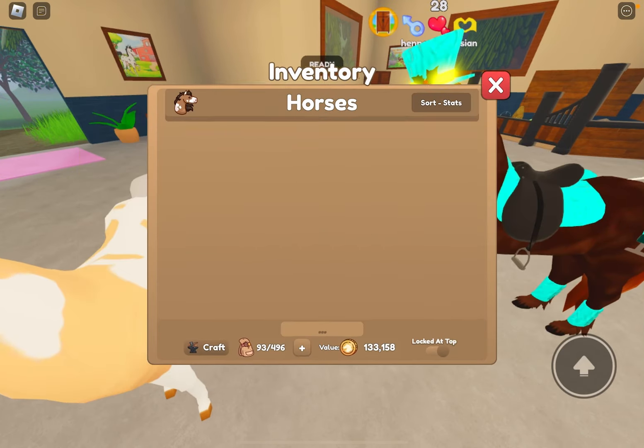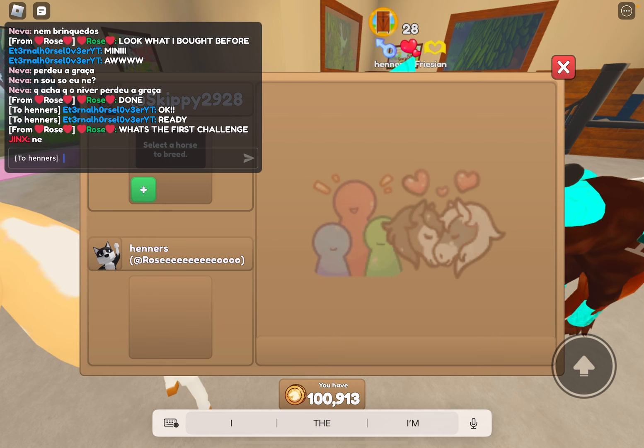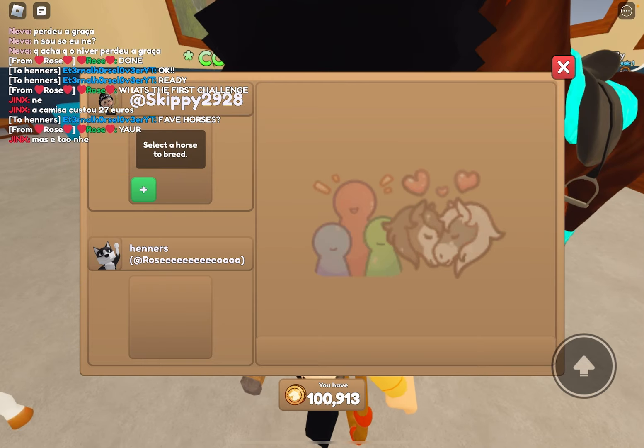We are doing our first co-breed. I'm going to see if she's going to put one in first or not. So we're doing a co-breeding challenge — maybe favorite horses, we could try that. I'm just going to allow her to put one in first because I've got a horse and a boy horse I really like.